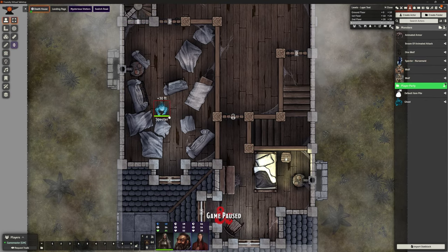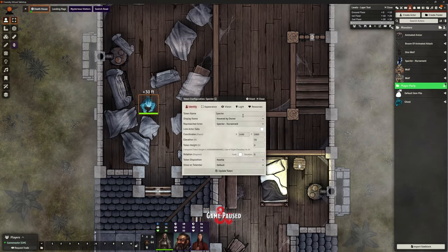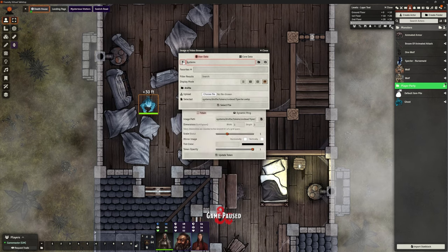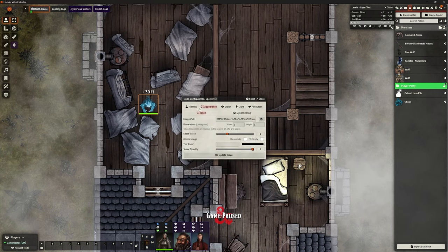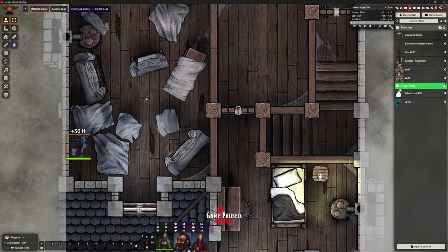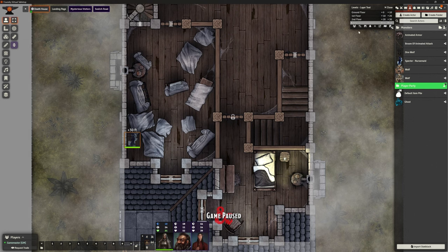I'm going to place her token out here again. Selecting the proper appearance from character portraits - there she is, that's what I want. Making that invisible and slapping her out of the way for the moment. She's only going to appear once in one of two places, so it's worth having both actor instances on the map so they're easy to access.